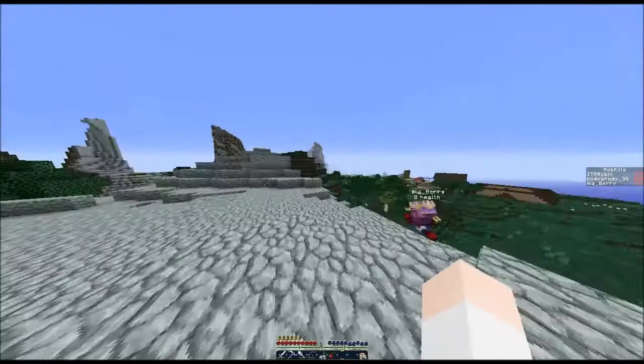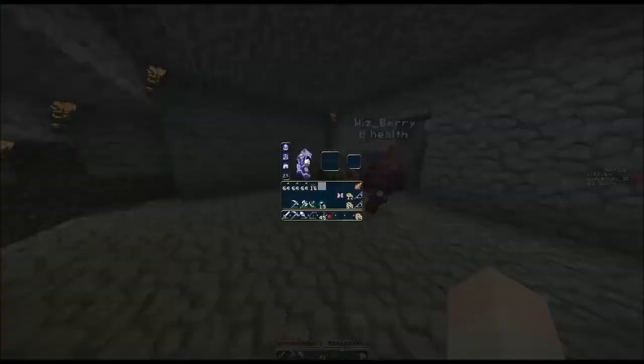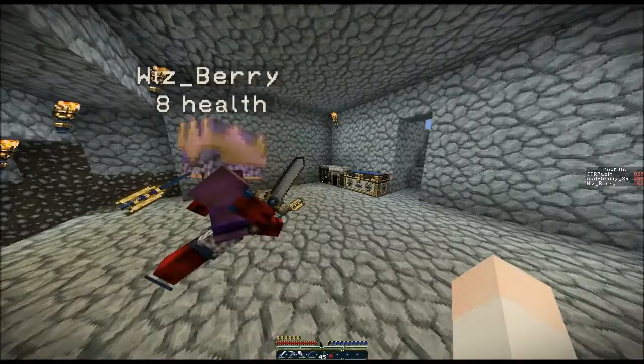Where exactly are we going? Oh, it's right here. I see a little — it's over here. This is a nice little place you got here, but here, I got you a little gift. Cookies, yay!